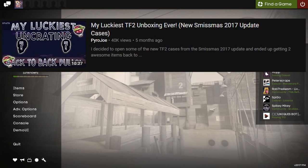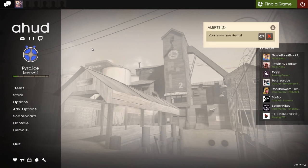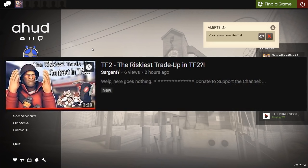So we've done unboxings, we've done Unusualifiers, but what we haven't done is trade-up contracts. I used to watch CS:GO YouTubers like McSkillet and Anomaly do these years ago, but I never really thought of doing them in Team Fortress 2, even after the skins and item tiers were added. The reason I'm actually doing this video is because a friend of mine and fellow TF2 YouTuber, Sergeant, did this on a much larger scale.